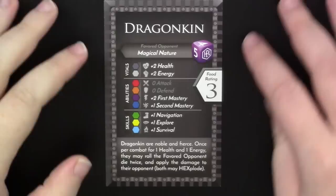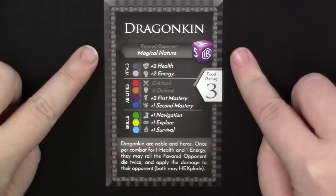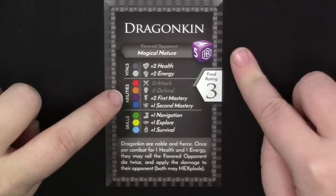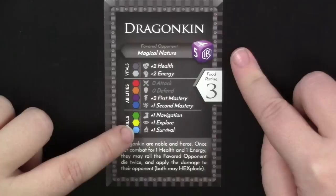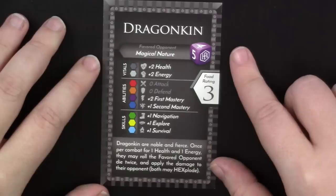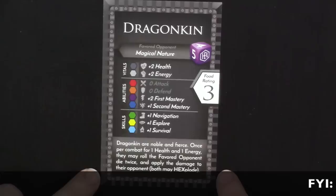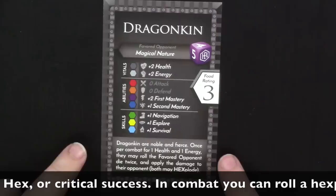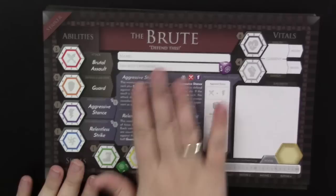Each race card tells you your race, your favorite opponent — I have an advantage when fighting creatures with a magical nature — plus two extra health, two extra energy, no boost to attack and defend, but my masteries will be boosted. I also get extra stats in navigation, explore, and survival, which help with movement and quests. The dragonkin's special racial ability: once per combat, for one health and one energy, I may roll the favored opponent die twice and apply the damage to opponents, and both may explode — basically paying health and energy to do extra unblockable damage.